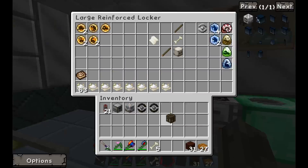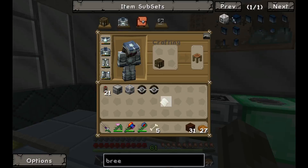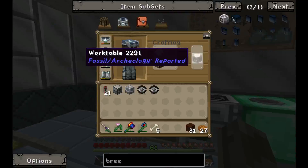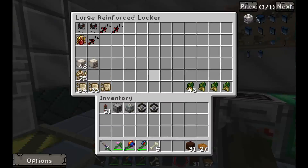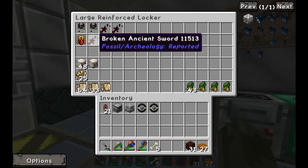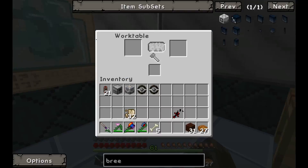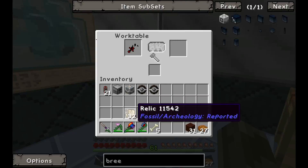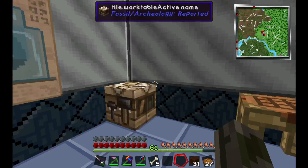One thing I want to show you that I haven't shown you yet is this — the work table. I haven't made this yet. This is how you make these things. Also from these relics, you got a chance to get ancient swords and helmets. Put your broken ancient item in there, put the relics in, and it's slowly going to fill up and repair it. There it goes. It takes a while.